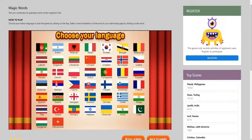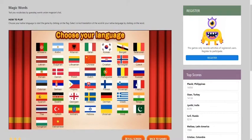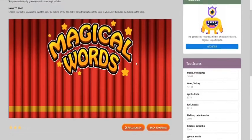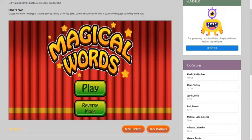This game is called Magic Words and you test your vocabulary by guessing words under the magician's hat. You choose your native language to start the game by clicking on the flag. Mine is going to be French, and you select the correct translation from your language to English. I'm going to click French now with my left click button. I'm going to press play.